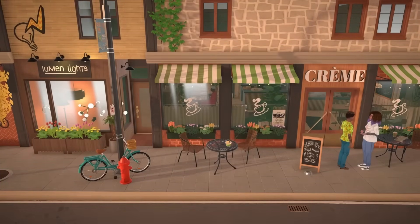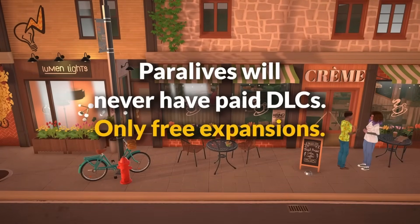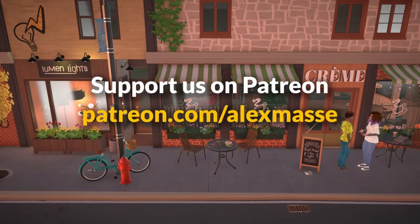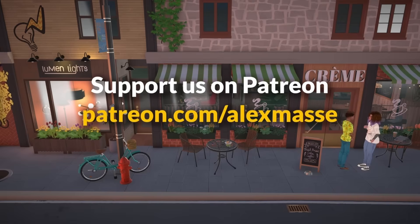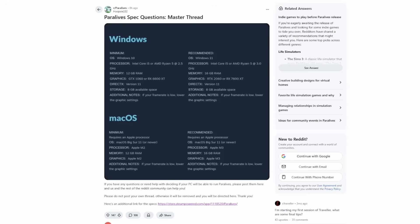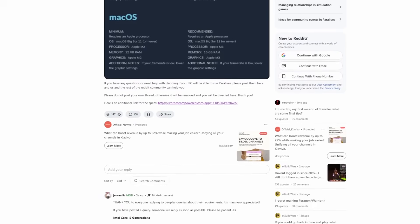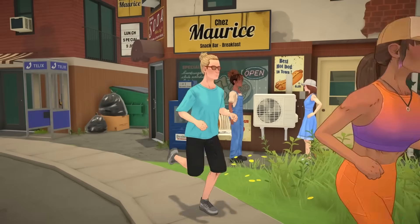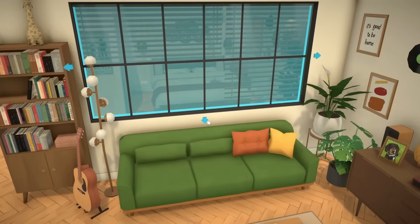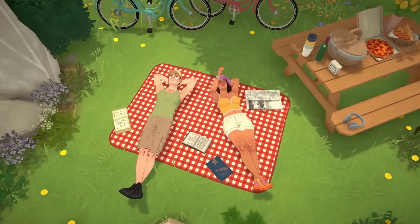If you're still not sure whether your computer is powerful enough to run Paralives, on the official Discord they created a new channel called system requirements questions — you can screenshot your specs and send them there, and hopefully someone will get back to you. If you're not on Discord, there is also a post on Reddit called the Paralives spec questions master thread where you can post your details. I wouldn't recommend asking me in the comments — I only know the very basics and don't want to give you wrong information. The official Discord or Reddit will have more knowledgeable people.